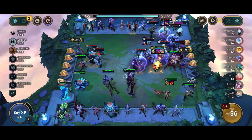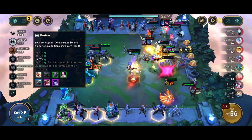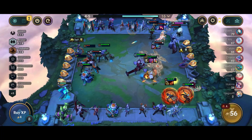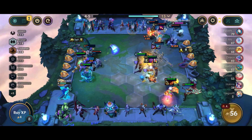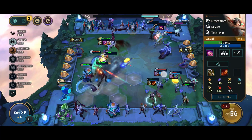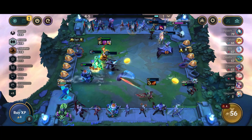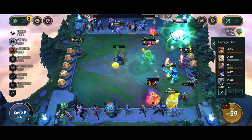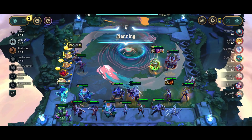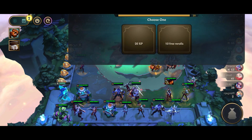We got Aatrox here but I'm still not convinced I want to go that direction. Zaya needs to be a lot stronger. Let's take this fight — look how tanky my Kobuko is. My backline here will die but that's all right. Kobuko is the boss here — he doesn't take any damage.